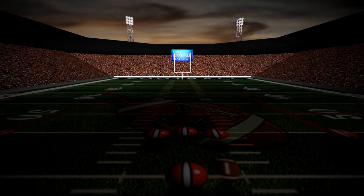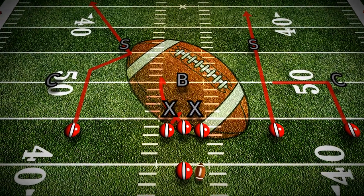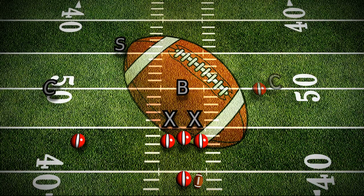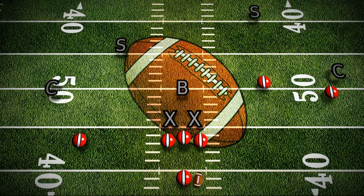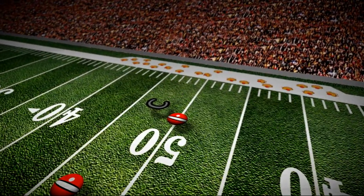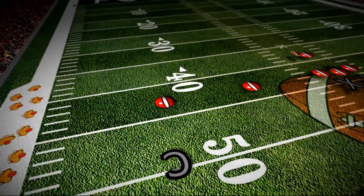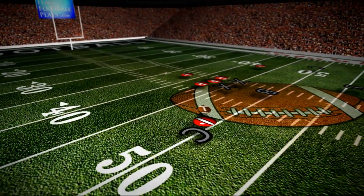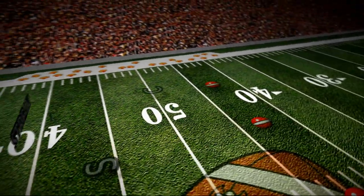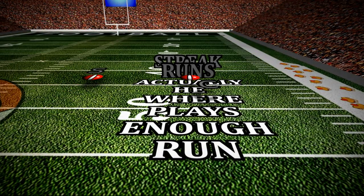The play is designed to automatically take advantage of most of the adjustments the defense can make, and the routes are very carefully designed. But what if the corner starts following the wide out into the bubble? This is why it's so important that the receiver make the first part of his route look like a streak, so the corner can't tell what he's going to do before the break. The quarterback should still be able to get the ball to the receiver with the corner following him — he'll just have to pass it like the play was being run against man coverage. But in order for the corner to fear the streak, you must run enough plays where he actually runs a streak.